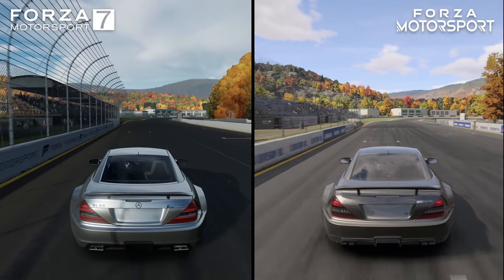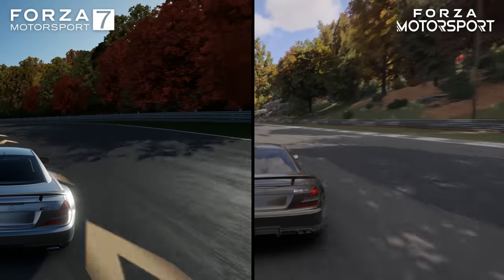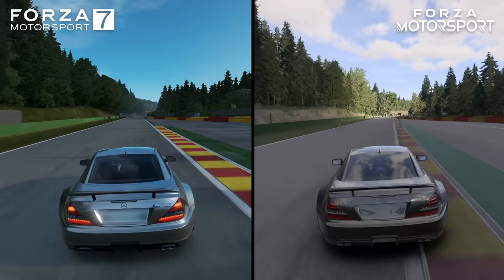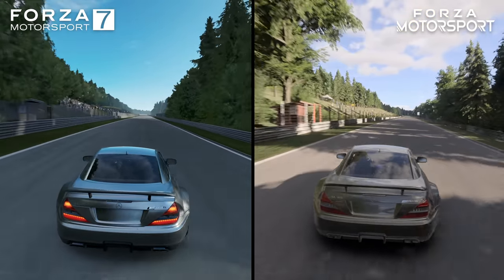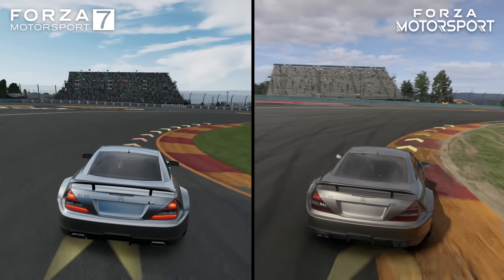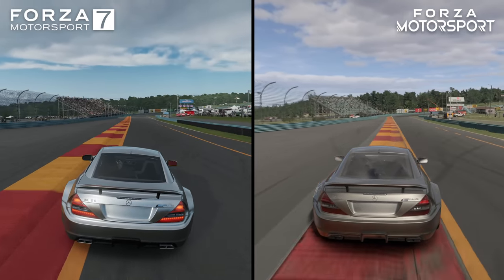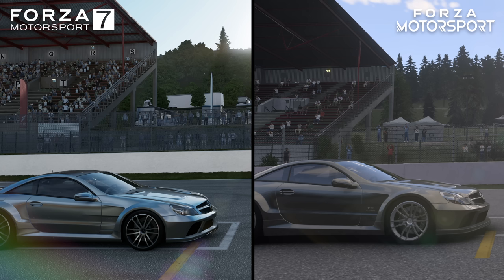Turn 10 puts the fictional nature of the Maple Valley track to good use too, by reworking the track with lots of overhanging trees alongside the track edge, creating a more dynamic looking track. The game's lighting in general gets a big boost. Forza Motorsport 7 tended to have a flat appearance, which looked unnatural in shaded areas. Its sequel typically has a richer lighting presentation, which is especially notable in complex areas like trackside stands. A lot of this stems from the game's ray-traced ambient occlusion, which is present on the Xbox Series X version of Forza Motorsport in its Performance, RT, and Visuals modes.